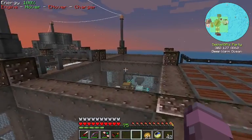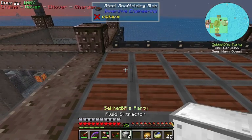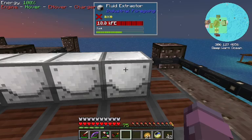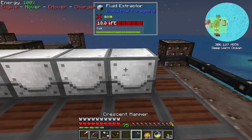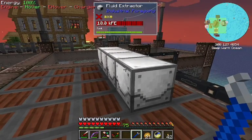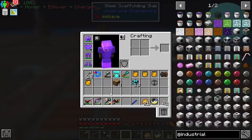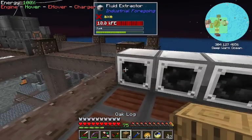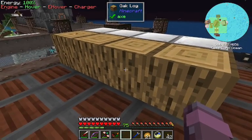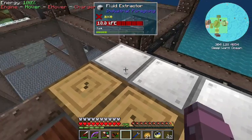You can hook these up to power, so we're going to, because I want to get this stuff relatively fast. This is backwards — let's see if we can just flip it. Okay, now we're talking. What you want to do is place whatever this is supposed to be. Put your logs down. Logs will start to break, and these things will start to extract latex.